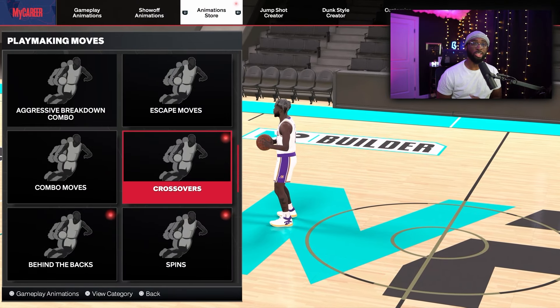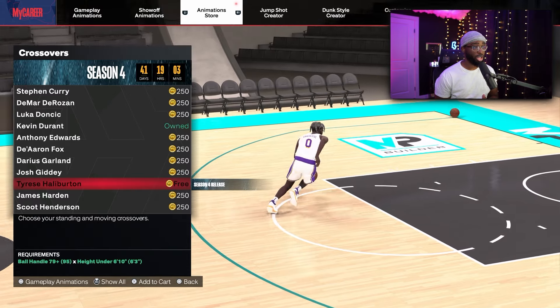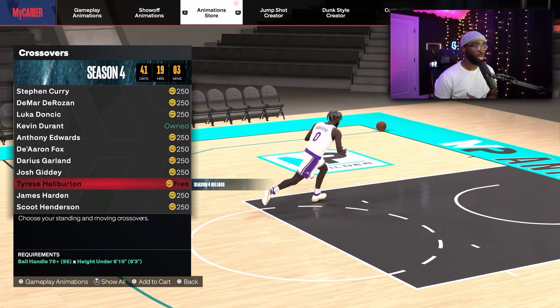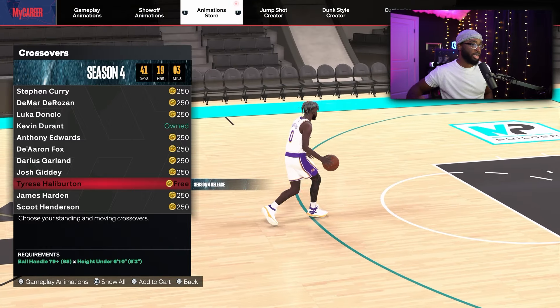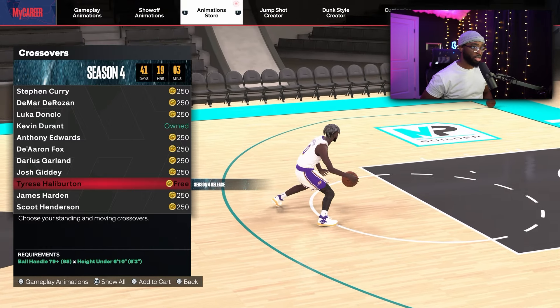Before we get into the ones I think you should use, let's go over what they added for season four. For crossover, they added Tyrese Halliburton. There's kind of a little hitch in it when he crosses over — he does a hezi and then hangs and goes between the legs or crosses over.